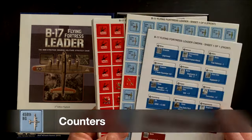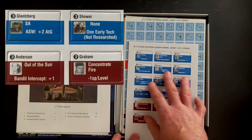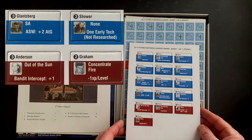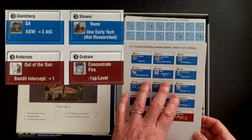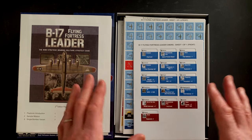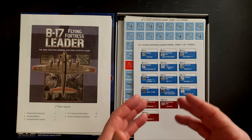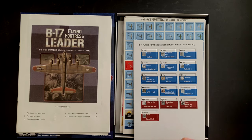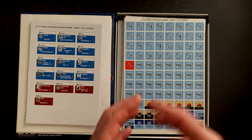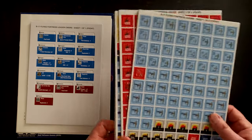Let's jump in and take a look at our counters. There are six counter sheets. The first one is a smaller one with your B-17 Flying Fortress leaders - unique leaders that you can spend your operational points on to upgrade the skills of particular bomber groups. This is a way to make your bomber groups a little bit more unique. They've really thought of a lot of details to bring in almost like an RPG element to this, where each bomber group is going to have its own story and you can level up their skills.